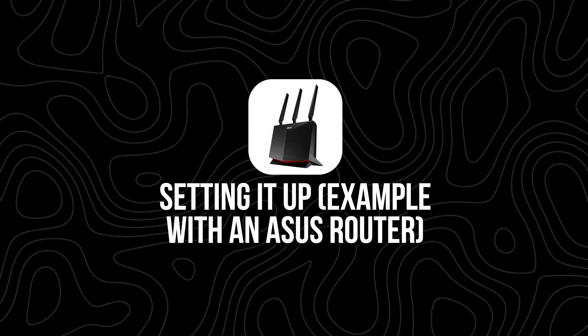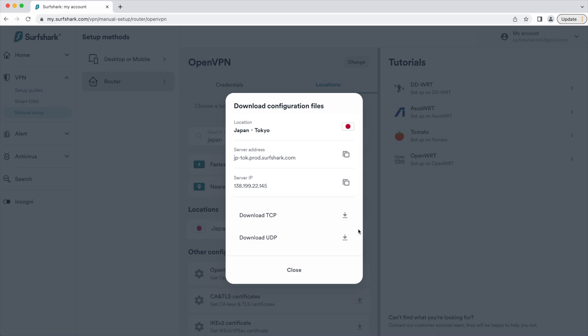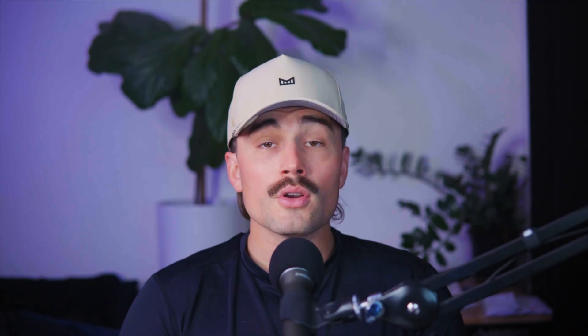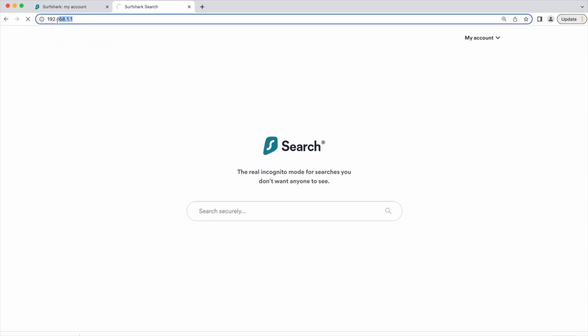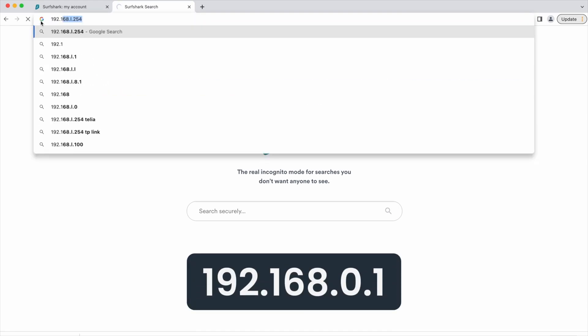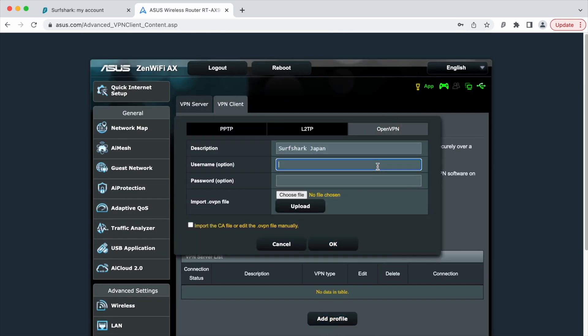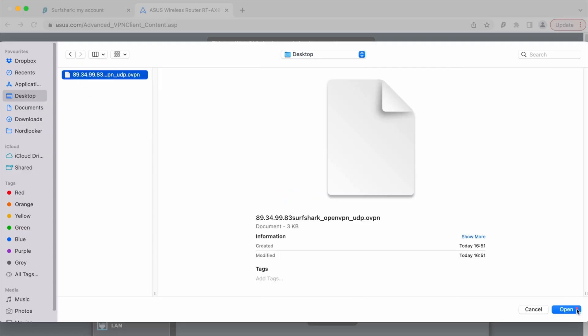Setting it up: let's say you're using an ASUS router, which is one of the most common choices. Log in to your VPN provider — we recommend NordVPN, Surfshark, or ExpressVPN; any of these will work great for gaming. Go to the Manual Setup section, choose the OpenVPN protocol, and download the configuration file for the server you want to use. If you're not sure which server to pick, try one near your location for better speeds, or choose a different country if you're trying to access specific content. Open your browser and log into your router — usually by typing something like 192.168.1.1 in your address bar. Go to the VPN client section, upload that config file, and enter your VPN login details. Click Activate and you're good to go.